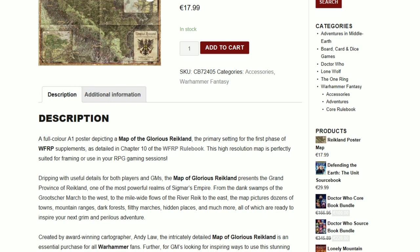It's a full-colored A1 poster depicting a map of the glorious Reikland — a prime setting for Phase 1 of the Warhammer Fantasy Roleplay supplements as detailed in Chapter 10 of the Warhammer Fantasy Roleplay rule book. The map is perfectly suited for use in your RPG gaming sessions, dripping with useful details for both players and GMs. It presents the grand province of Reikland, one of the most powerful realms of Sigmar's Empire — from the dank swamps of the Grotsnich Marsh to the west, to the mile-wide flows of the River Reik to the east — featuring dozens of towns, mountain ranges, dark forests, filthy marshes, hiding places, and much more, all ready to inspire your next grim and perilous adventures.